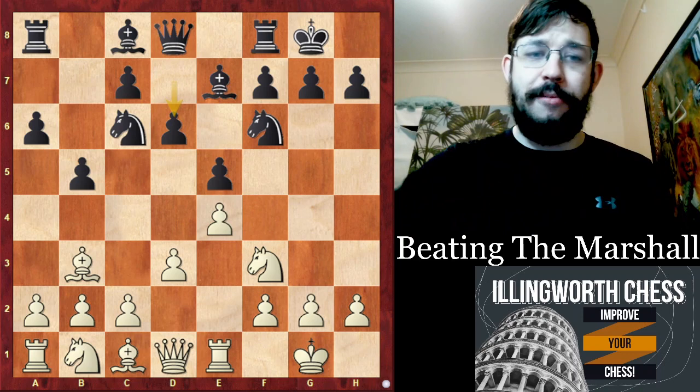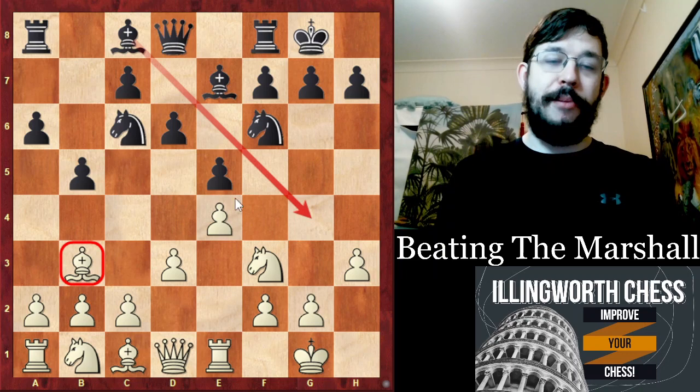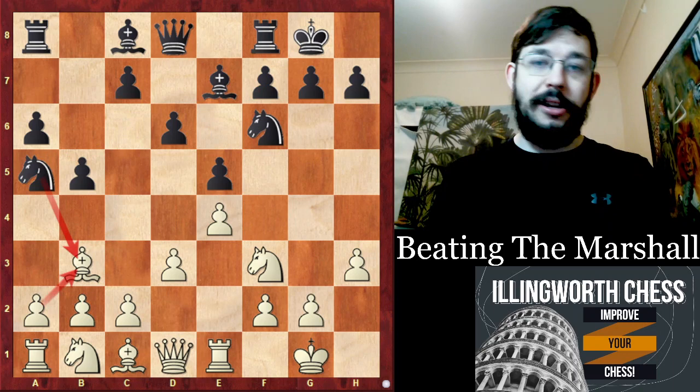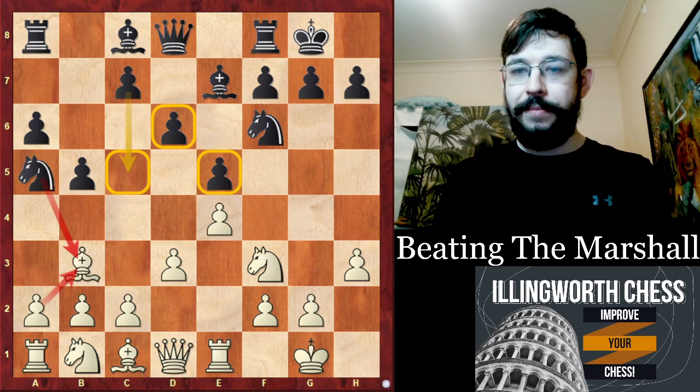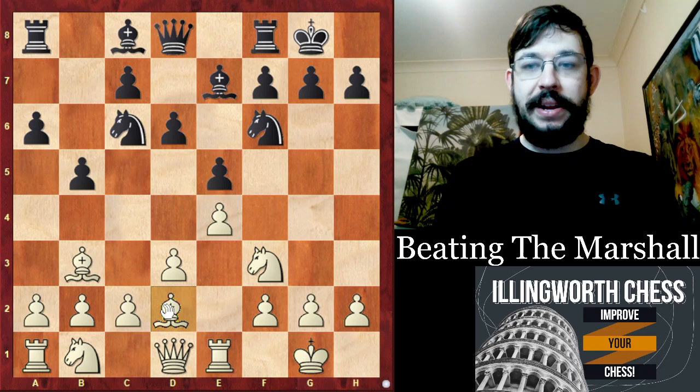Black can play D6, and here is where we plant our big surprise. Let's say you play a typical Lopez move like H3, stopping Bishop G4. What you're trying to avoid in the Ruy Lopez is having your Bishop traded for a Knight — you'd lose the Bishop pair and that powerful Lopez pressure down the long diagonal. With Knight A5, Black would actually be a little bit better because of the Bishop pair and a strong centre with C5. That explains the idea of Caruana's move — should we call this the Caruana Variation? Maybe, because he was the first strong GM to play Bishop to D2.